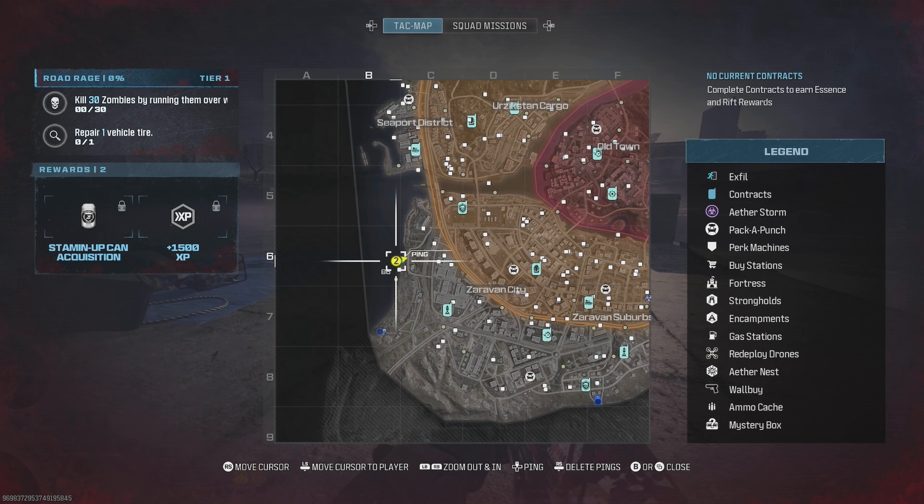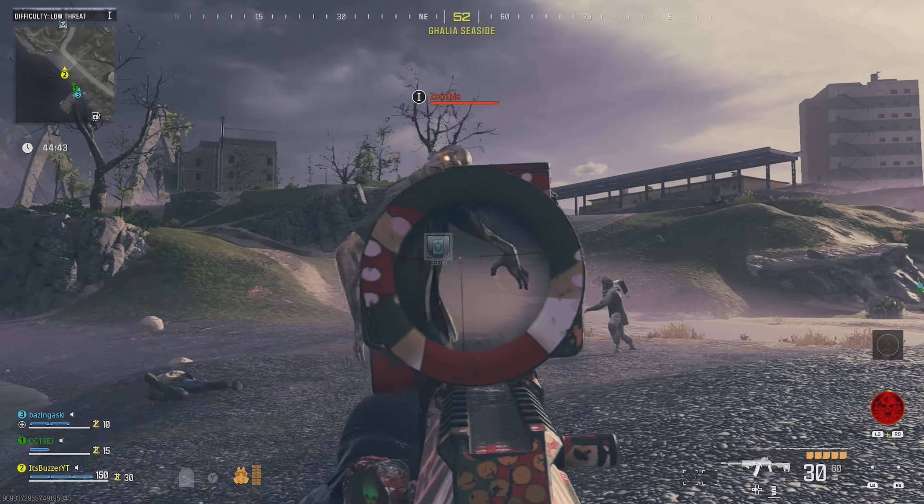Once you load into the game, you're going to see a map, and you always spawn in the outskirts. As you go into the center, it gets more difficult. There's tier 1, tier 2, and tier 3. Tier 1 is the gray area, tier 2 is the yellow and gold area, and tier 3 is the extremely red area in the center.